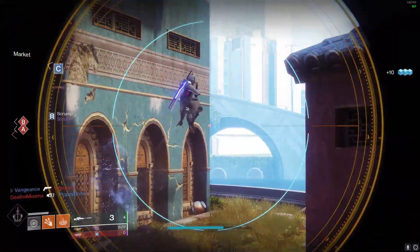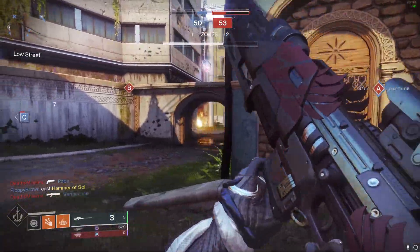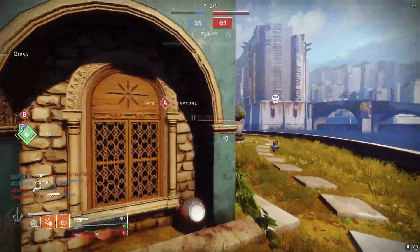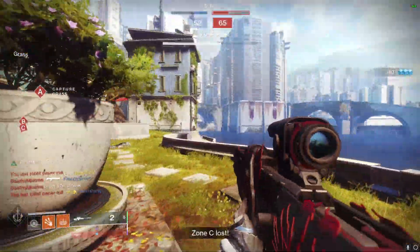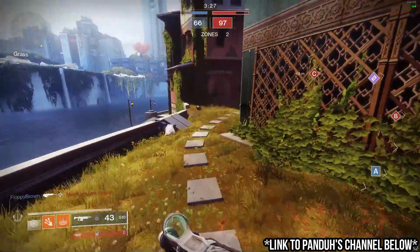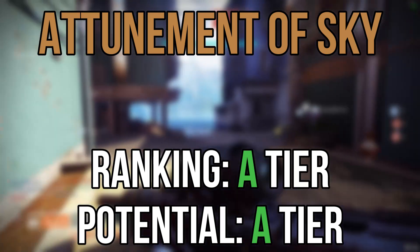Lastly, let's talk about Top Tree Dawnblade, Attunement of Sky. In this subclass set we get Winged Sun, Heat Rises, Icarus Dash, and Swift Strike. If you have ever encountered a Dawnblade Warlock in the Crucible, it has probably been this subclass set. Icarus Dash allows Warlocks to dodge while in midair — mechanically similar to the old Titan exotic Twilight Garrison from Destiny 1 — and if used correctly gives a huge boost to movement speed for some very crafty engagements. One person I highly suggest you watch on Top Tree Dawnblade is Panda, widely thought of as one of, if not the best Destiny player on PC. I'm putting this subclass in the A tier, sitting atop the rest of the Warlock subclasses.